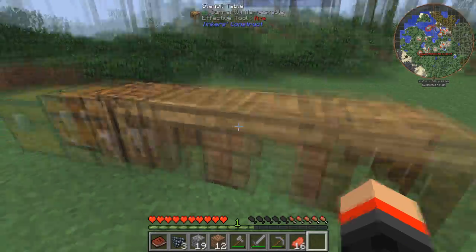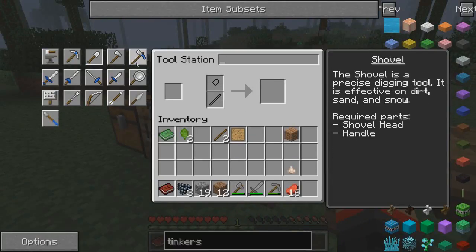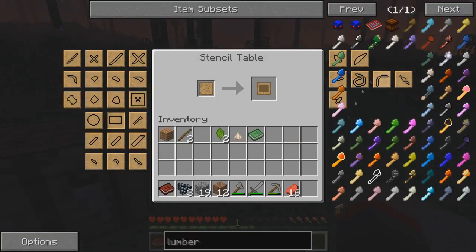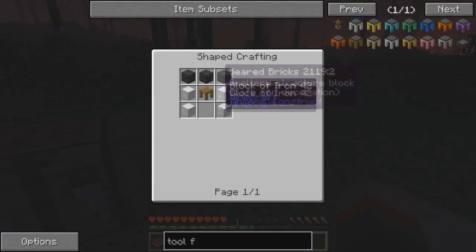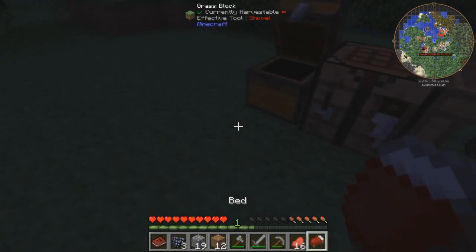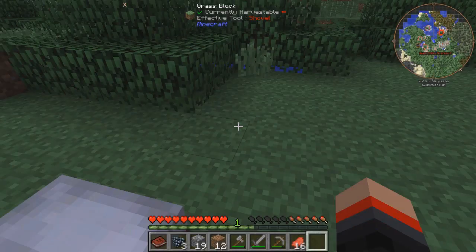So first for the axe - if you guys don't know how Tinker's Construct works, this is a tool station, it tells you all the recipes for things. Is it a tool forge that you get lumber axes from? The lumber axe requires a tool forge, which are pretty expensive things. So we can't do that right now. It's turning night. So we can't use lumber axes - those will come later on because we need a tool forge for that.